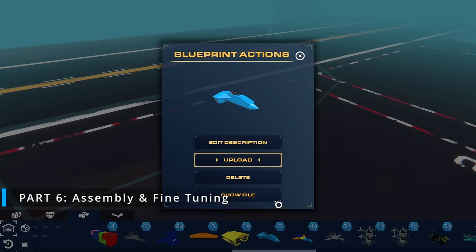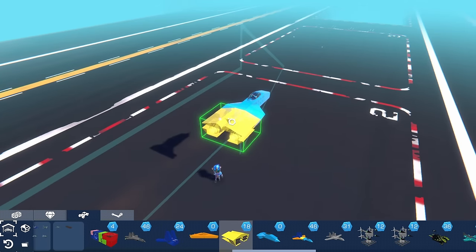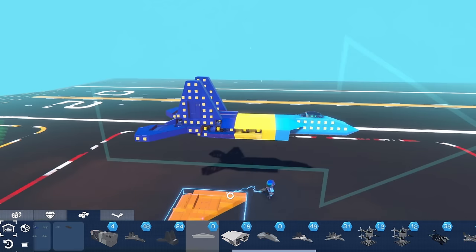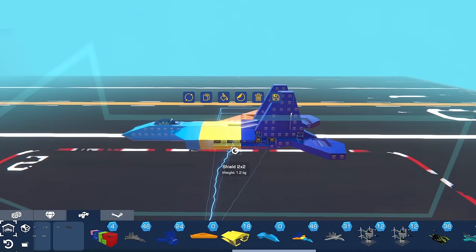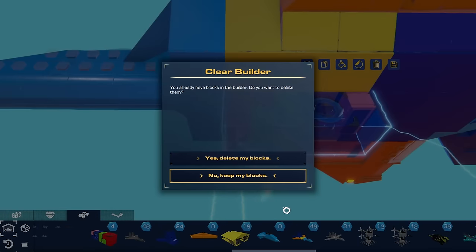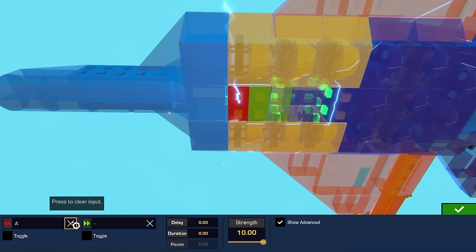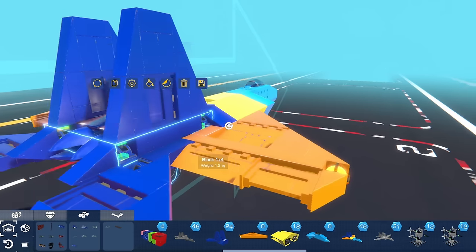Now for the fun part — time to assemble all our pieces together to make the F-22. Everything should just snap into place. Once everything's connected, all we need to do is put the wing on and copy it onto the other side. Don't forget the logic — that's why we have the space there. Now it's time to double check and unbind the gyros, because pulling out the build automatically puts all the key binds back. Same for the hinges — make sure you disable all those key binds so we don't get unwanted inputs.